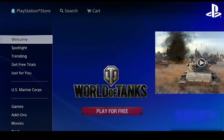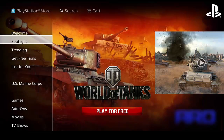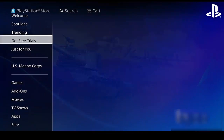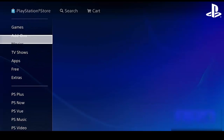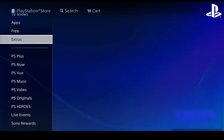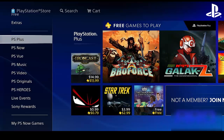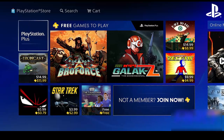The first thing you're going to want to do is open the PlayStation Store. Once you're here, scroll down until you see PlayStation Plus — they label it PS Plus. Just go to PlayStation Plus.